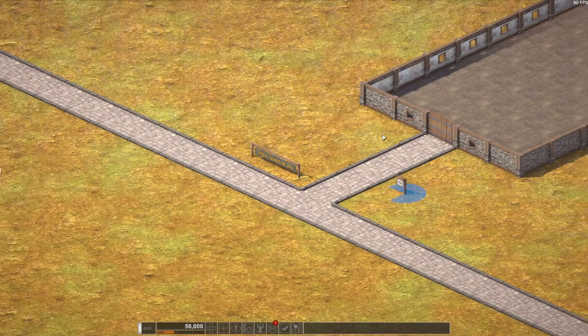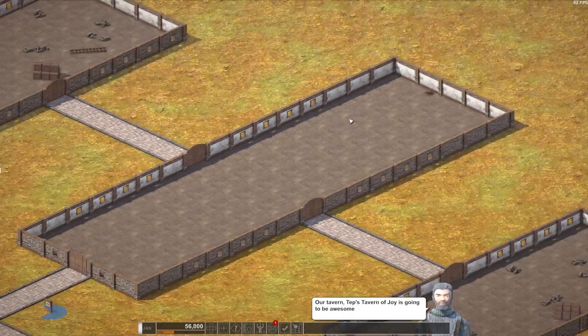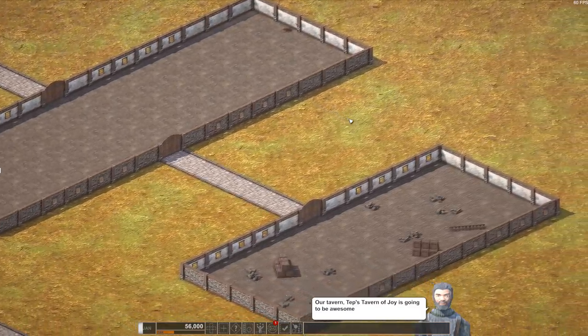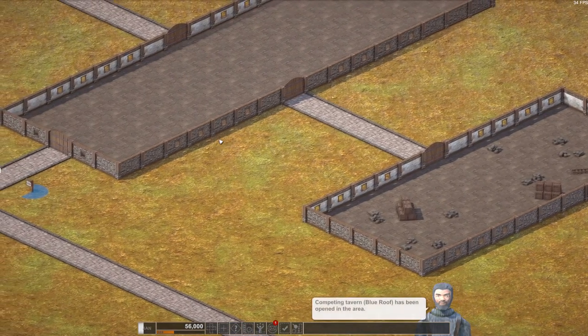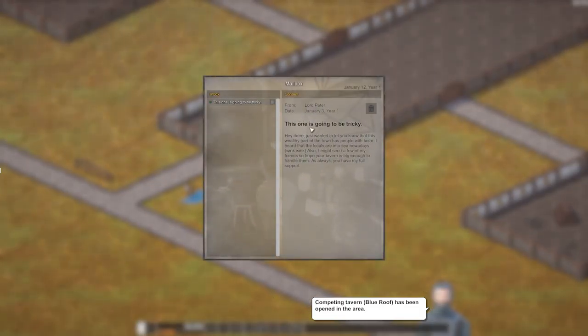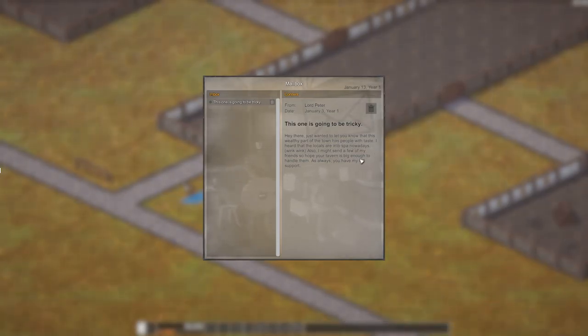Let's set the name. Okay, excellent — let's see what we have here. This is quite big. We have three buildings, two that we can buy and one already owned. This will cost me 5,600 gold, and this also 5,600 gold. This one is going to be tricky. 'Hey, just wanted to let you know that this wealthy part of town has people with taste — I heard the locals are into spa nowadays.'